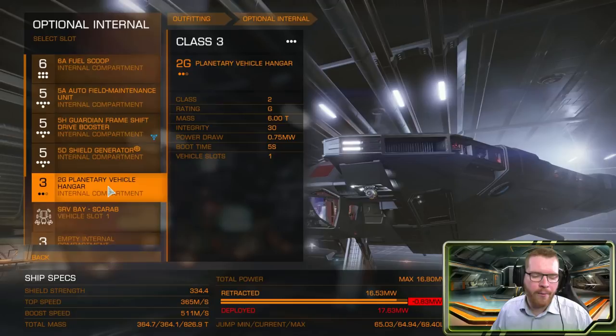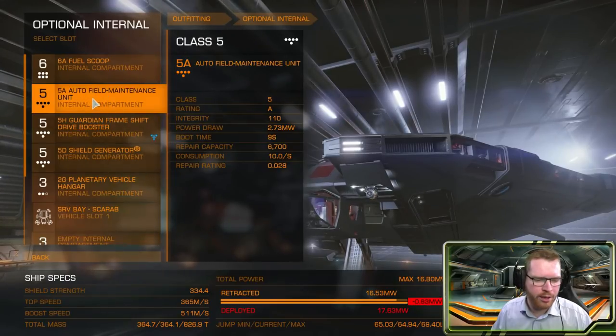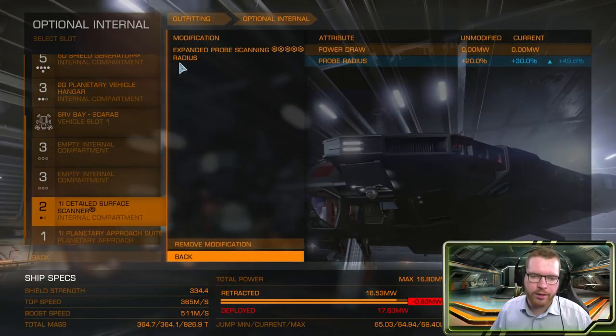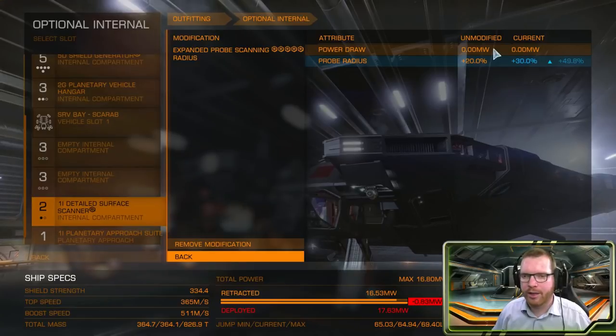I've also gone with a 2G vehicle hangar so we get our SRV. We can power that off and power it on when we need it, same with the AFMU. I've left two empty compartments which I'll come back to. And of course, a detailed surface scanner engineered with the new expanded probe scanning radius — a new engineering option coming in this patch. It increases my probe scanning radius by up to 50%; I got at least +30%, which gives us more coverage with our probes when mapping planets, making it easier to get the efficiency bonus and in turn more money when we return and sell our exploration data.